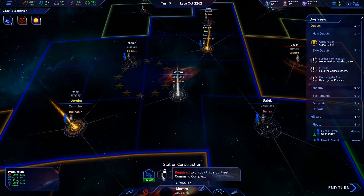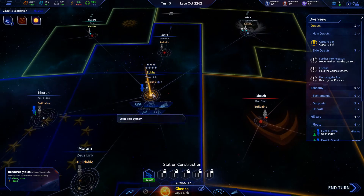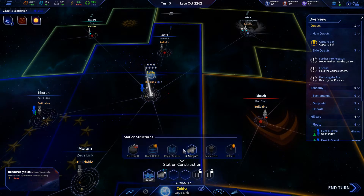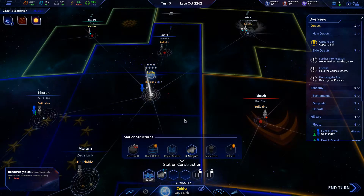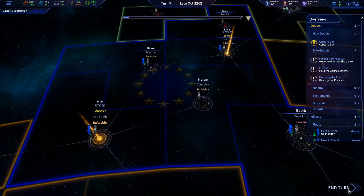There's nothing there. Zoka on the other end has a whole bunch — construction is now three per turn. I kind of want to put that up another notch but we don't have the energy, so I'm gonna end the turn.